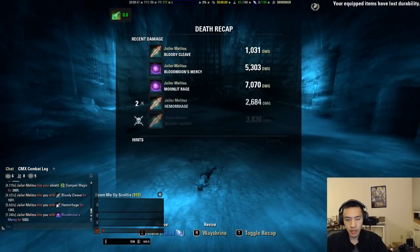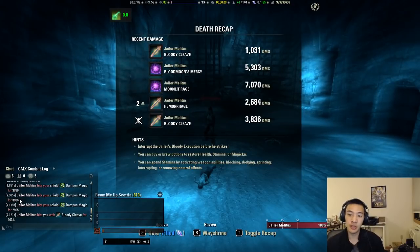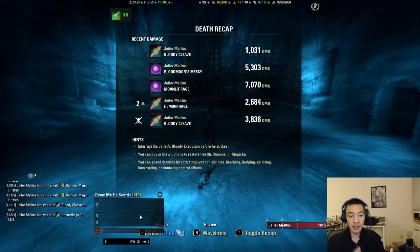The first hit was 3836 as expected — resistances are working with our shields. Remember, when we just had resistances and no shield, we were getting 3836. The only thing we changed was adding the shield. The second hit took out the remaining 2805 of our shield and then hit our health for 1031. Adding those together — 2805 plus 1031 — does add up to 3836. So resistances are only counted once regardless of whether the hit takes out all of your shield or just part of it.